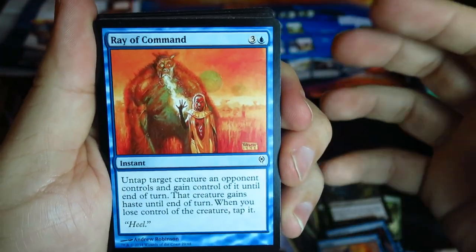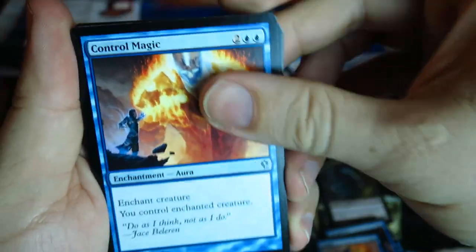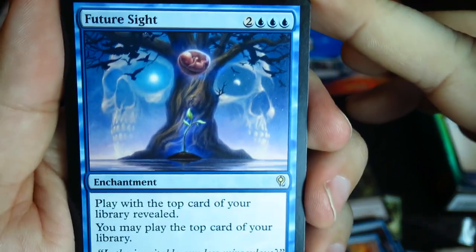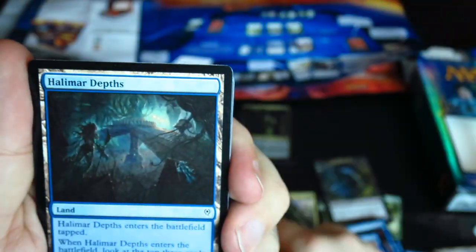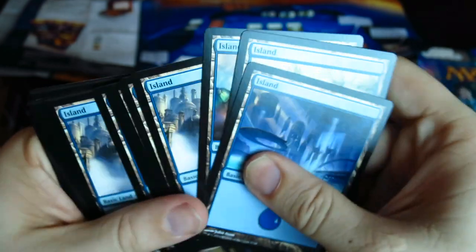Ray of Command — it feels like a red card. Control Magic — not my favorite artwork on Control Magic. Future Sight — love this new artwork. LMR Depths is not bad. We're into the basic lands now.